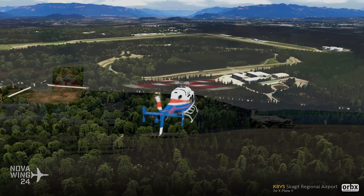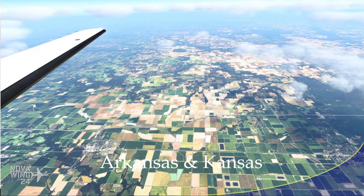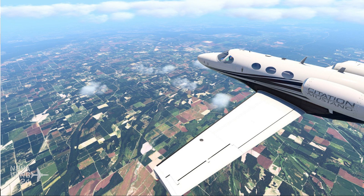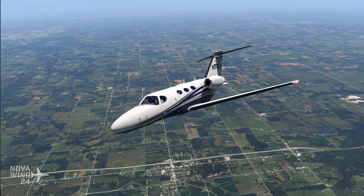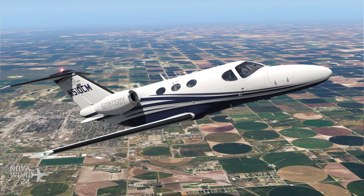Continuing with more X-Plane 11 scenery releases, a double freeware release from the guys over at Vertical Sim Studios. They're expanding their V-States freeware collection by adding Arkansas and Kansas, with 4K handcrafted ortho imagery for each state in full. In some ways this might seem like reinventing the wheel — you can do this yourself with Ortho4XP — but the advantage with Vertical Sim Studios is that they have licensed imagery, which is far less likely to have clouds. In fact, they claim over 97% is cloud free. They've also hand-graded the color to make it more true to life. The package is available for free from the Vertical Sim Studios web store via a Google Drive link.